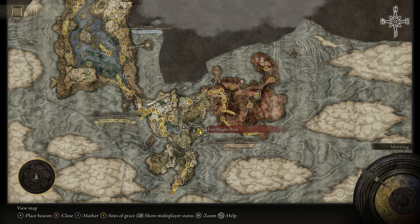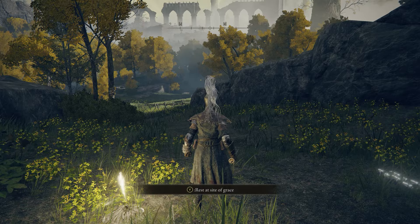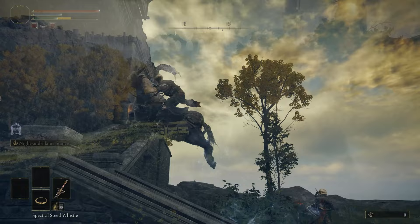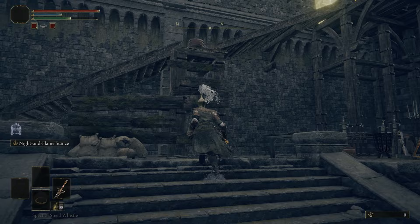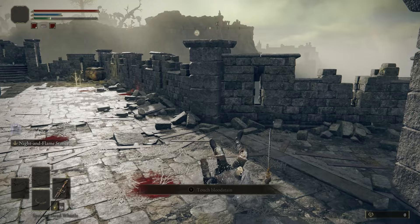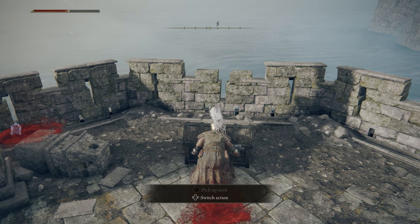First we're going to need to activate the Lift of Dectus. To do this we need two parts of the Dectus Medallion — the left side and the right side. Let's start by getting the left side. Inside Limgrave you'll see a site of grace called Fort Haight West and you're going to want to travel there and go to Fort Haight itself. Inside the castle, run past all of the enemies until you get to the back where you start running up some wooden stairs. Inside the tower on the right hand side you'll see a ladder — go up it all the way to the top, and there you'll find a chest containing the Dectus Medallion Left.